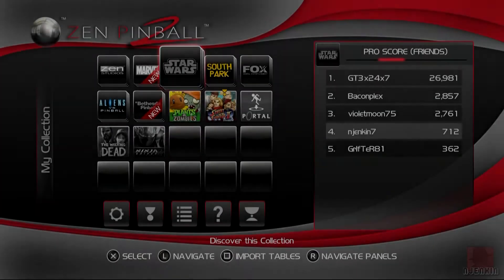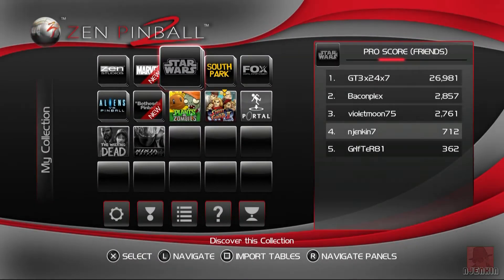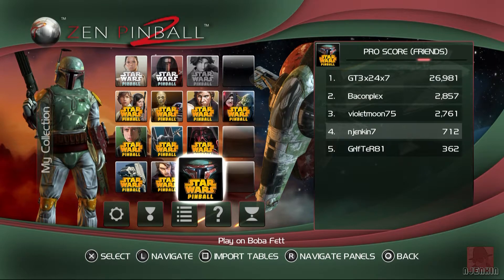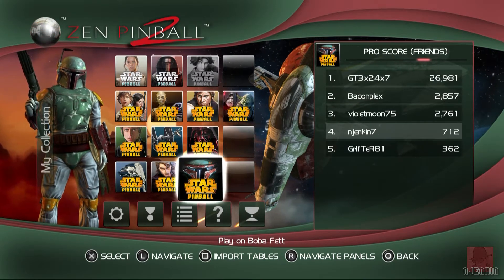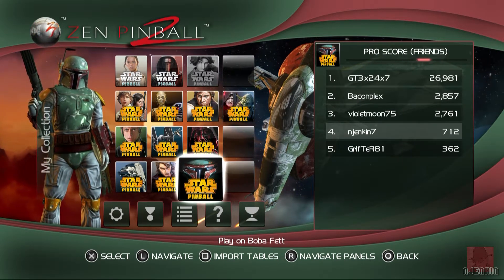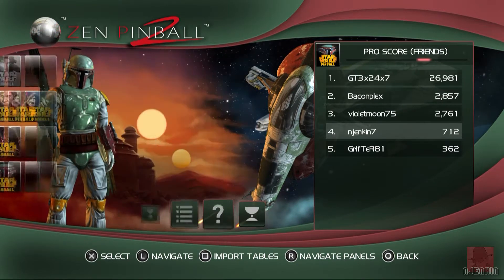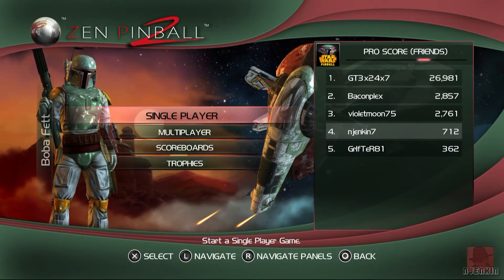Hello everyone, it's Nick here. We're looking at the PlayStation 4 again on Zen Studios, Zen Pinball 2. This one is Star Wars Boba Fett, published by Zen Studios at the end of 2013, start of 2014. I've already reviewed this on the PlayStation 3, but I thought we'd have a look at the PlayStation 4 as well.